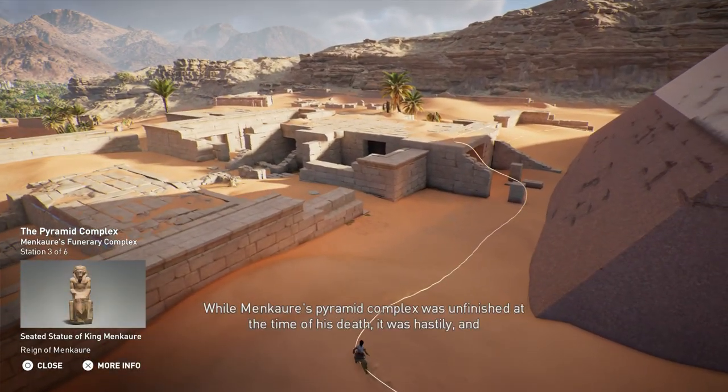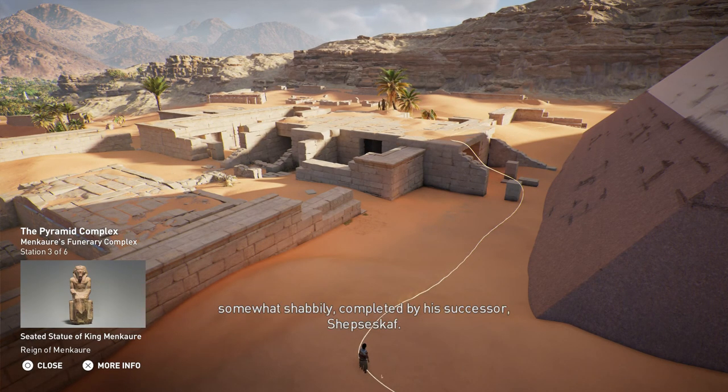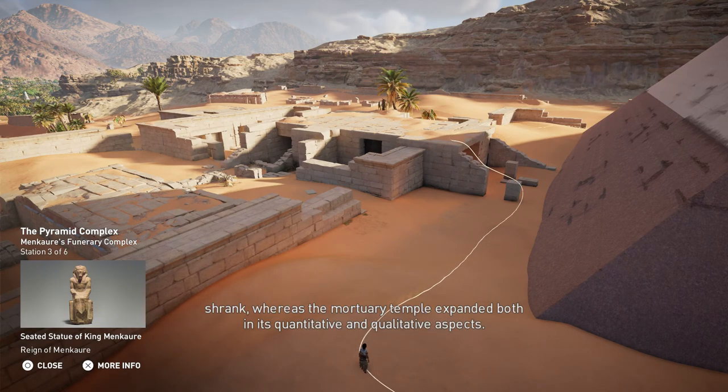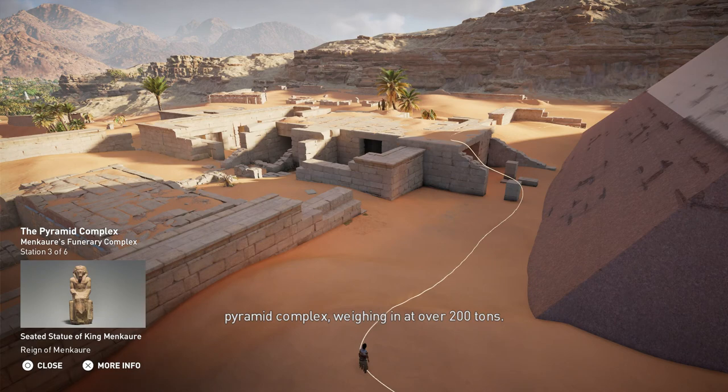Menkare's Pyramid complex was unfinished at the time of his death; it was hastily and somewhat shabbily completed by his successor, Shepsikov. Even so, this funerary structure marks a watershed in the history of this kind of monument. From then onwards, the pyramid shrank, whereas the mortuary temple expanded both in its quantitative and qualitative aspects. Of particular note, it is within Menkare's mortuary temple that one can find the heaviest block of limestone ever used for a pyramid complex, weighing in at over 200 tons.